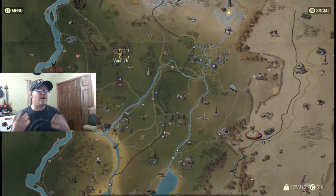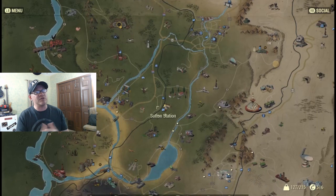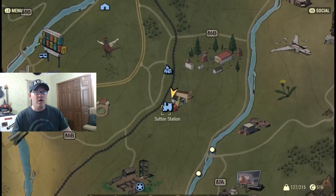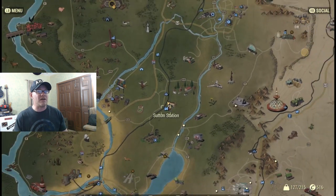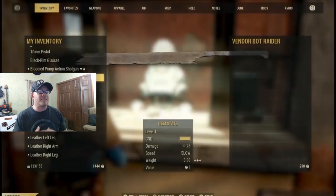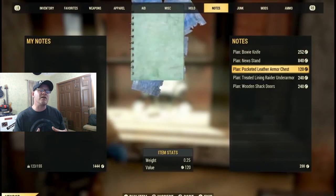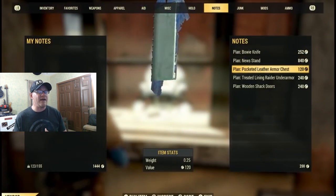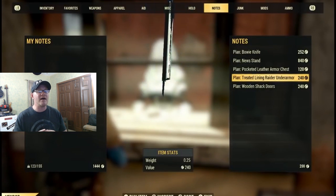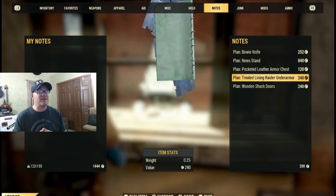Raider under armor is pretty straightforward to get. When you first get out of the vault, go to Sutton Station, which is just southeast of Vault 76, as early as possible to buy the first two tiers of raider under armor. The vendor there sells the treated lining under armor mod, as well as plans for different kinds of raider under armor including long johns, harness, raider leathers, and road leathers.